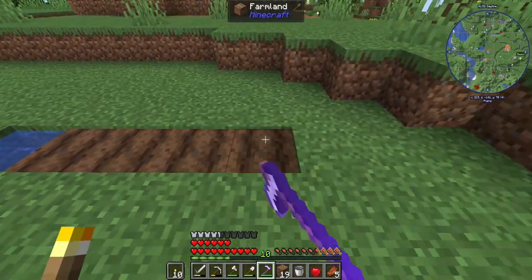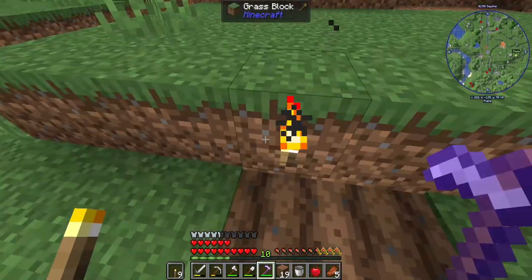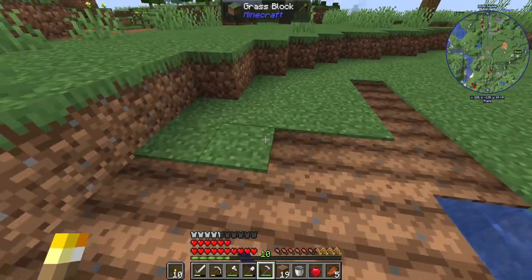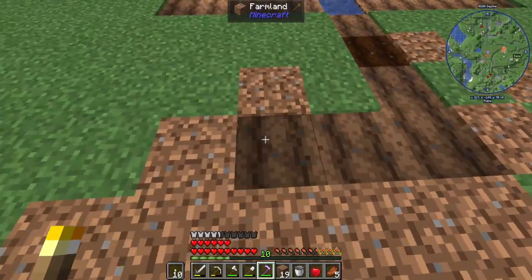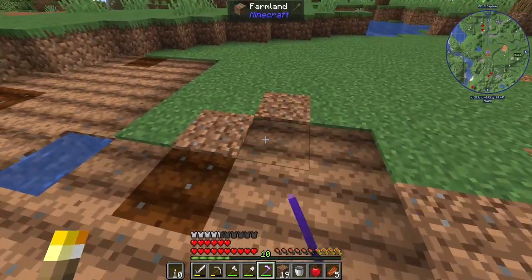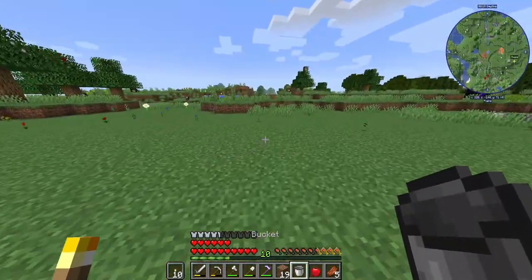We can go out four blocks in either direction from the water source and these will all become hydrated. But what we're going to do is have a whole bunch of these, so we got to make sure each of these can be hydrated. This is going to go out quite a ways, then we're going to kind of seal this off, but it's going to look really good and will give us plenty of food.